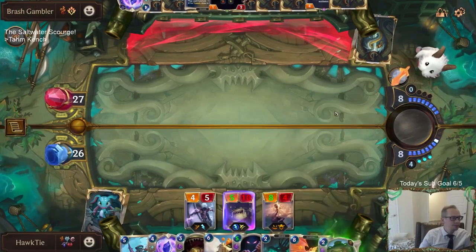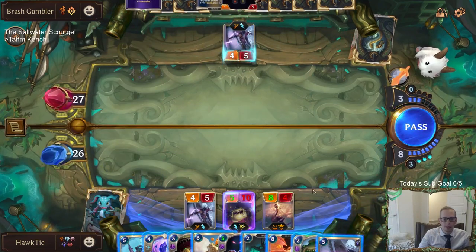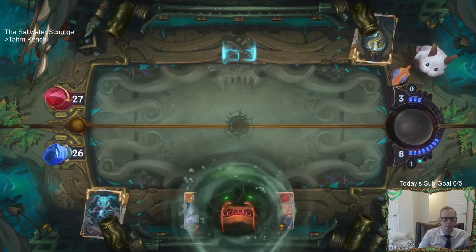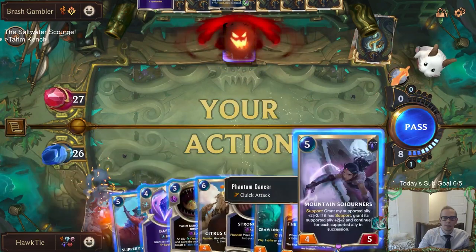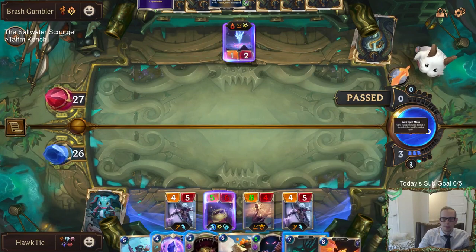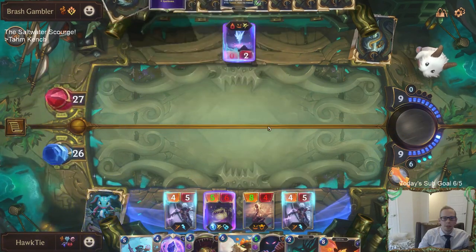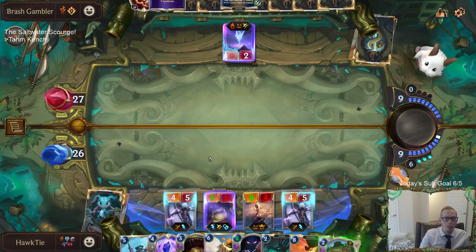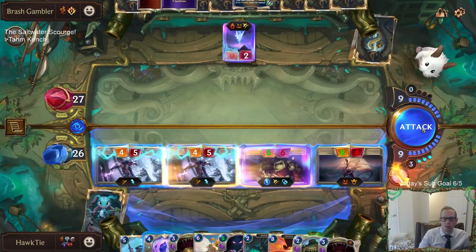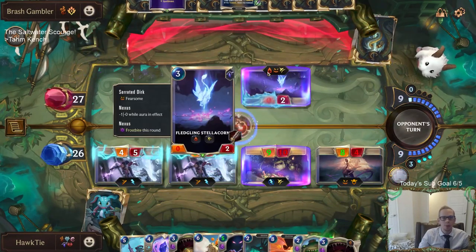The Immortal Fire. Am I going to run out of cards? That could actually be a thing - I might run out of cards. Let me eat that. We're going to heal our Nexus. It does have Spell Shield which makes it more difficult. So yeah, that does count as an enemy, not an ally - we don't release it. That makes it more difficult to eat that Fledgling Stellacorn.